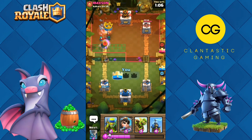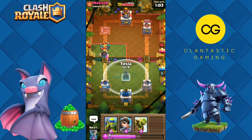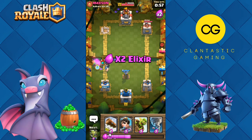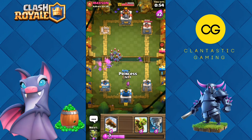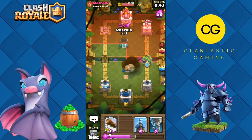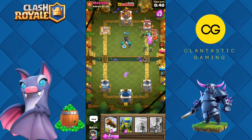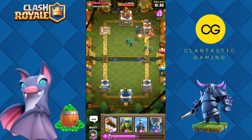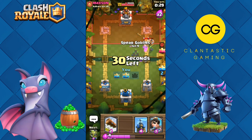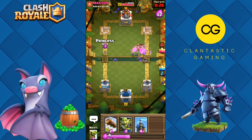Three Musketeers again — Rascals. Tesla for the Rascal Boy and Spear Goblins for the Rascal girls. Princess for this Minion Horde. We have a tower down. He just rocketed — it's time to go for three crowns again. We got the second crown — yes, we got the second crown! Elite Barbarians, please die.